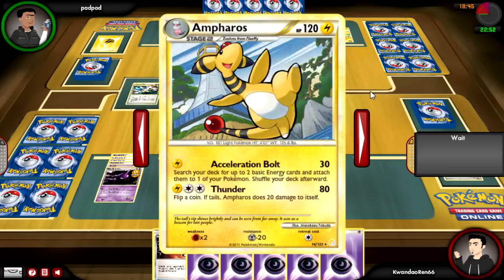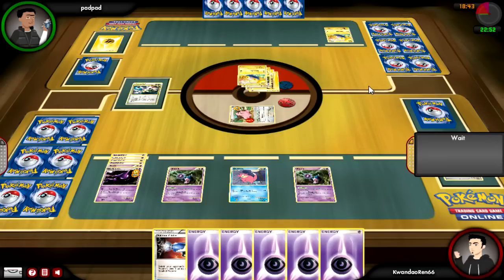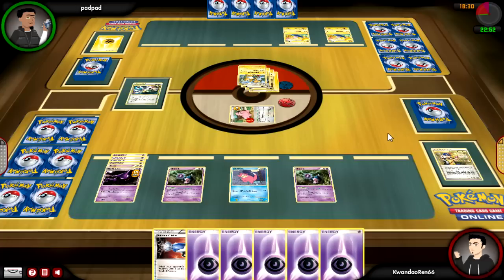He puts an Energy on Chinchou and retreats out. I believe he used my sleeping Cleffa as setup fodder with Acceleration Bolt. It'll prevent the damage, but he's still allowed to attach two Energies onto any of his Pokemon. That's not looking too good, because he starts putting them on the Chinchous.